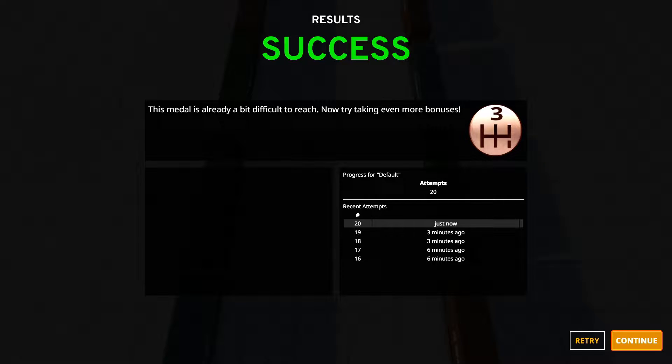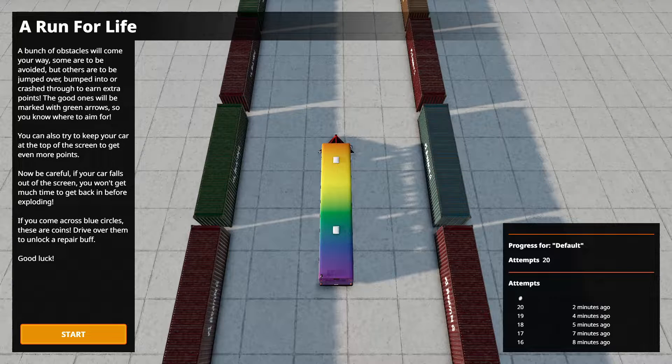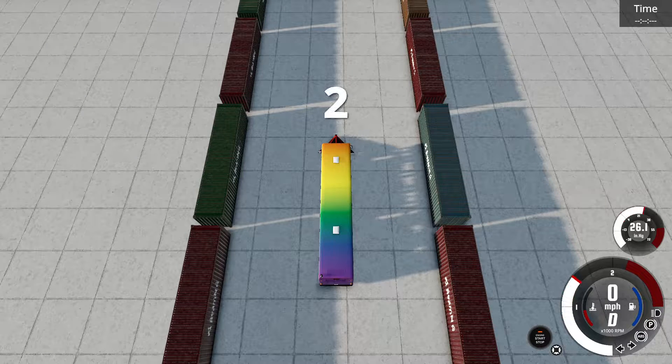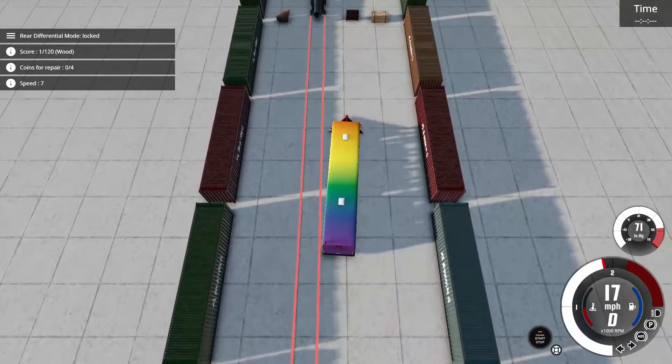Time to take another step up in vehicle strength. I'm not sure whether this technically counts as an improvement, because I've got the bus with a ram plow. And not any bus — this is the rainbow bus, because the rainbow bus skin is a mod. Why not?